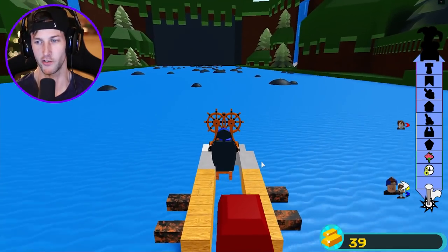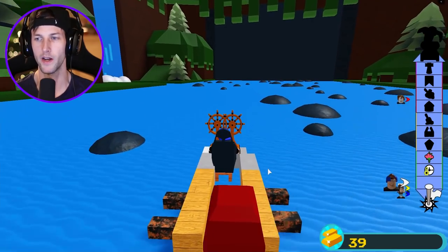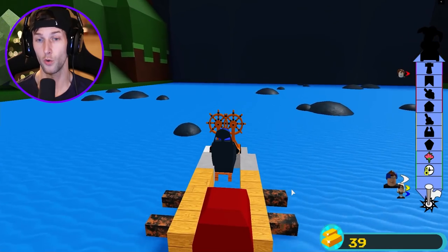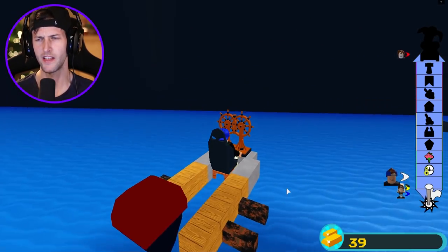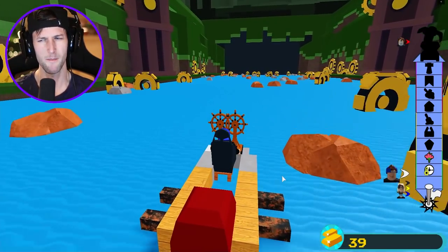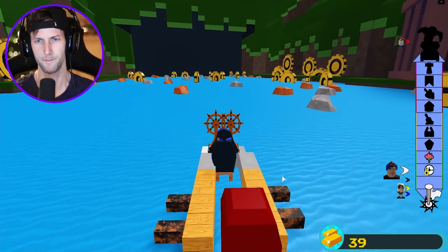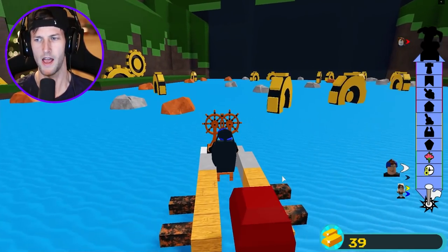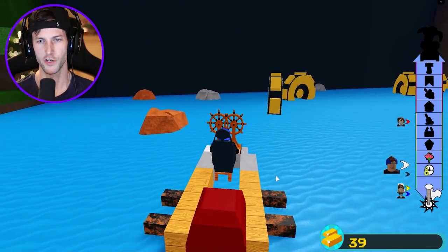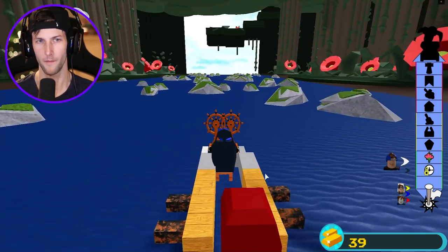Nothing on the boat is really connected the way it should be. We already made it through this spot, so hopefully we don't hit any rocks. Look at the guy on the right — look at the bacon, he's flying through every single map! Does he have some kind of crazy hacking boat? We didn't make it through here last time — or we did? I think our boat exploded at the end. But then once we got to like the flower map — look at this. 100%, we didn't touch anything.